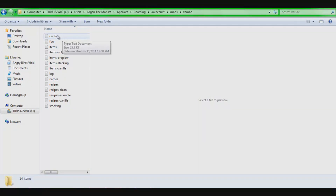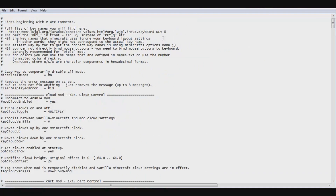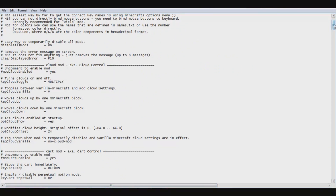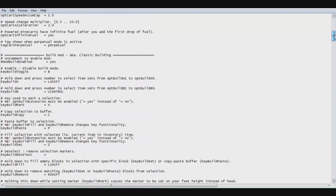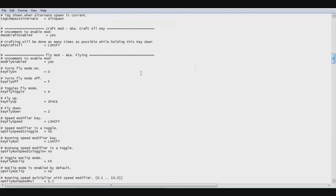Once you see config right there — do you see it? Double click that. Open it with Notepad — make sure you open it with Notepad. Now scroll down. You'll see cloud mod, cart mod — these are all mods you can use with Zombie Mod. You pretty much just want fly mod. If you want to check out the other ones you can, but they're not really in my specialty area.